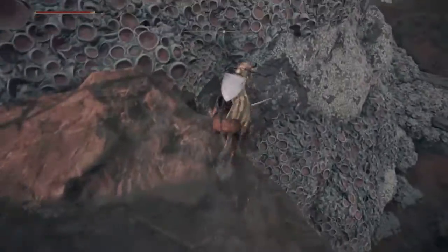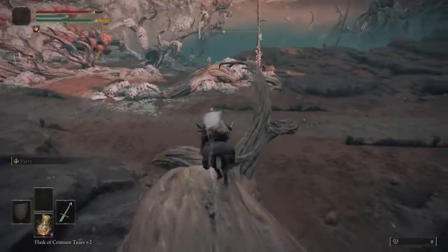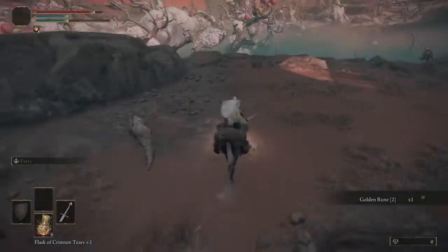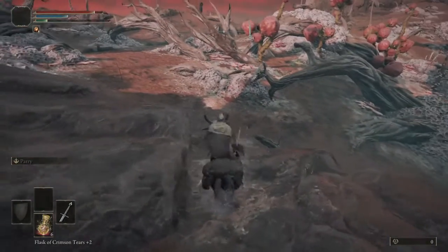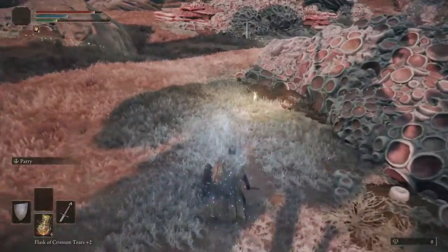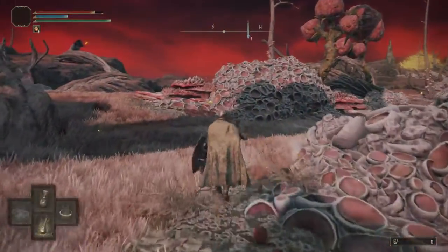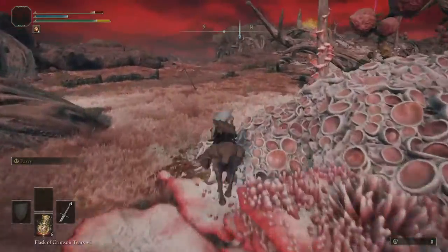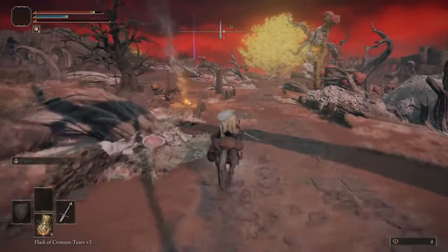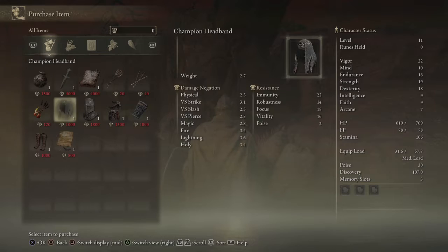Let's just see if I can go down from here. There should be a bonfire up ahead — there it is, there's the bonfire. Should be the map section right here, and a merchant. Let's see what the merchant has. Nothing, nothing valuable. Just a sword key, pretty much it.